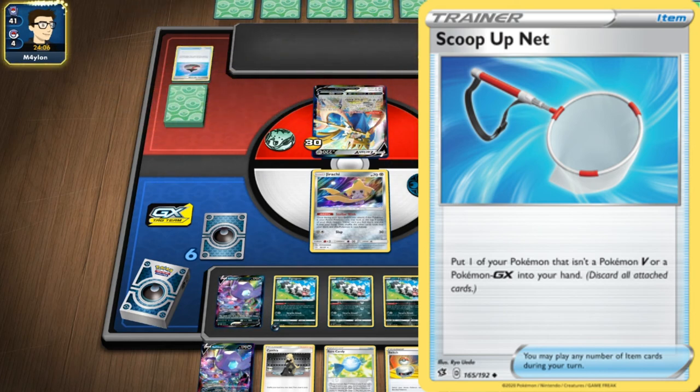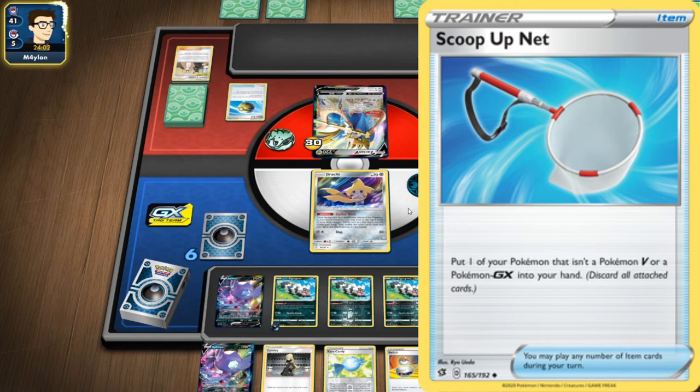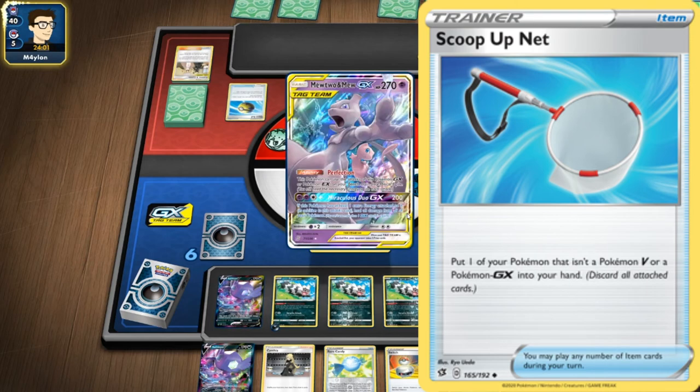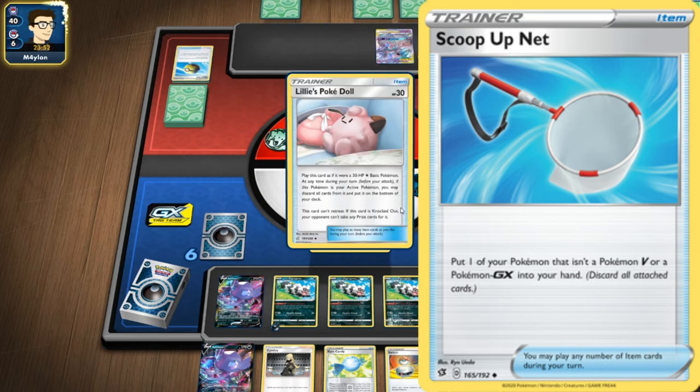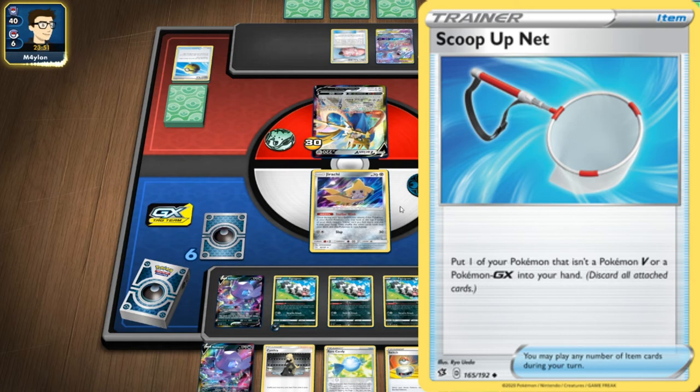You can use a Pokemon up front, do ScoopUp Net, bring it back, bring up Raichu-GX and do damage that way. Or you could do a nice thing with Zapdos — since it's one energy, use Thunder Mountain, do it for free, put Zapdos up front, do your attack, wait for your opponent. Next turn, use ScoopUp Net, take back Zapdos, bring out another Zapdos from the bench, and just go crazy that way. Or Retreat, bring Lily's Polkadot back, bring up Zapdos, and do it all over again. It's a nice way to get cards sorted.